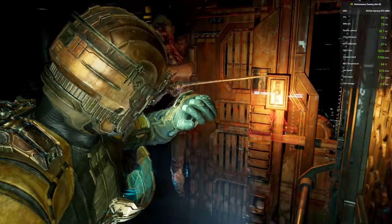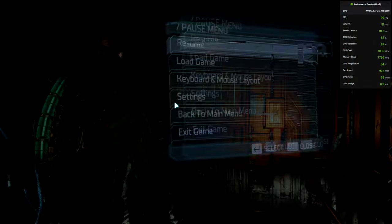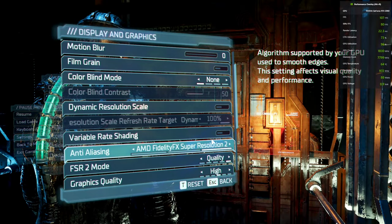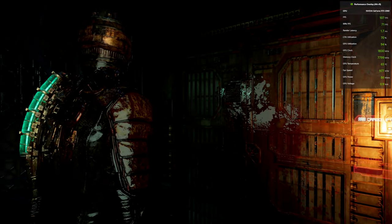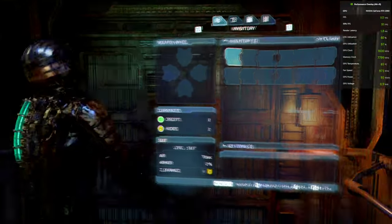Let's get back to the display settings and turn this to FSR2, then come back to the game. You can see that the HUD flicker has been fixed — the heads-up display and the subtitles are also no longer flickering.